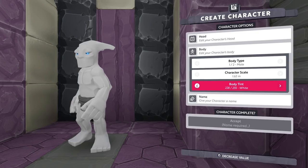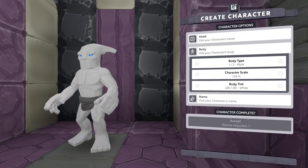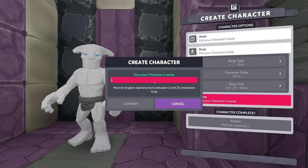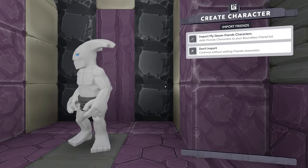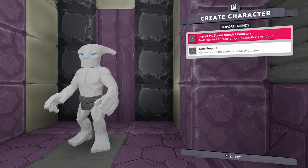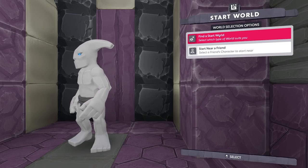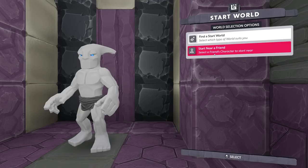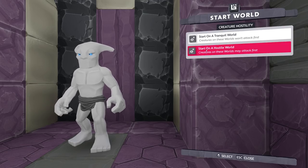I'm more of a red person, but at the same time I kind of like that gray that we had — that's a nice one. And a character name: Royal. Nobody actually took Royal. Import my Steam friends' characters — sure. Continue. Find a start world or start near a friend — select a friend's character to start near — we're just gonna find a start world in the US.